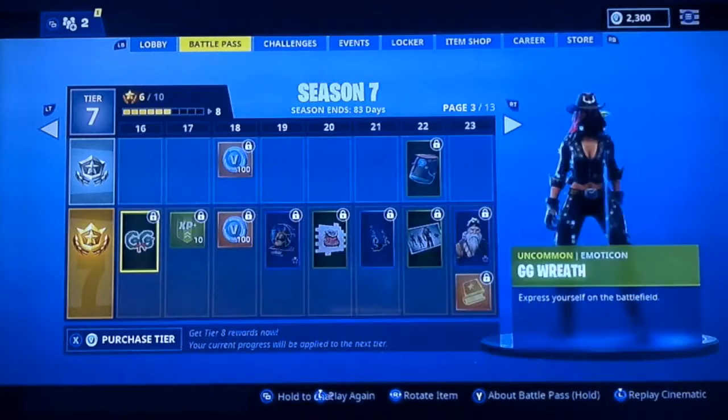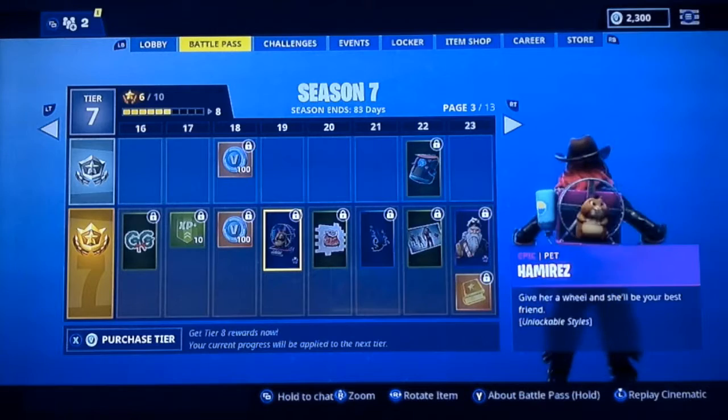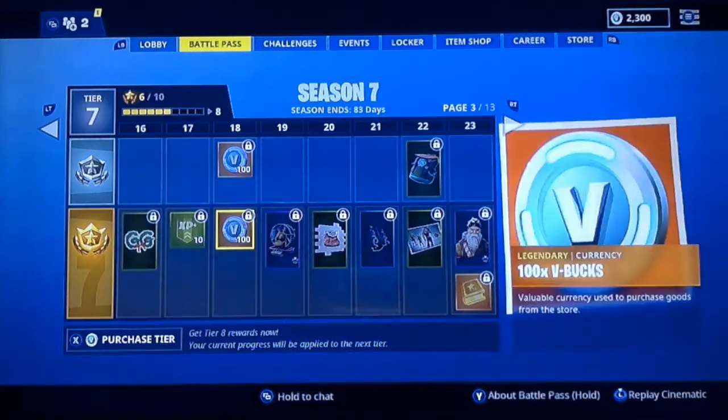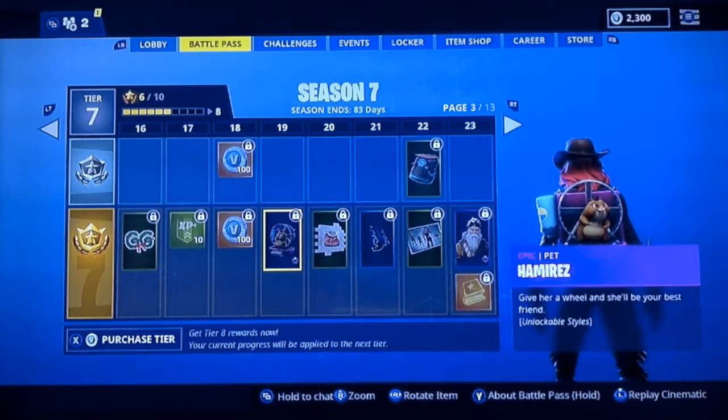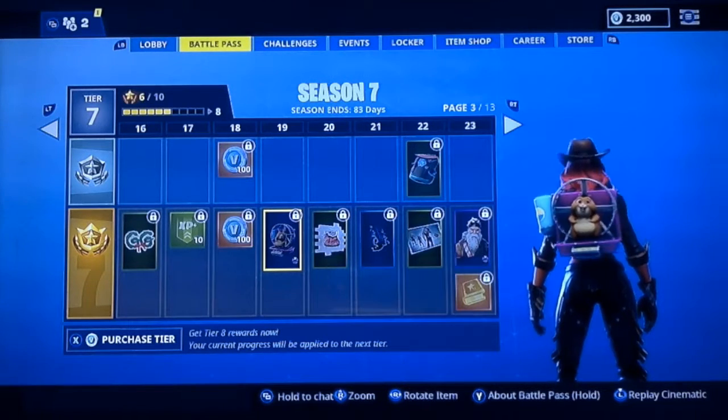We have a GG Wreath and some more V-Bucks. Here's a new pet for the battle pass — this is a hamster. I think you would pronounce it Hammer — that's his name. And you can unlock different types of colors for him.